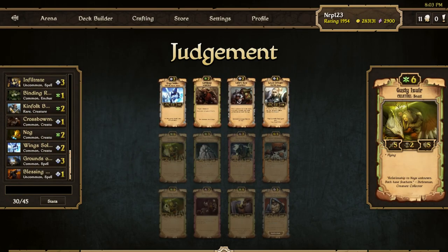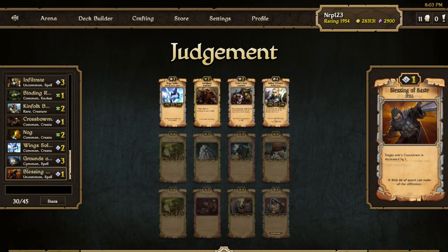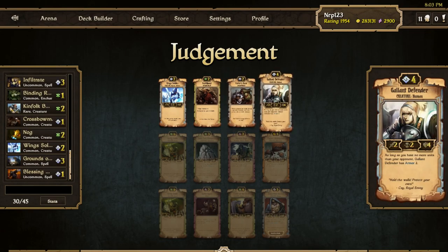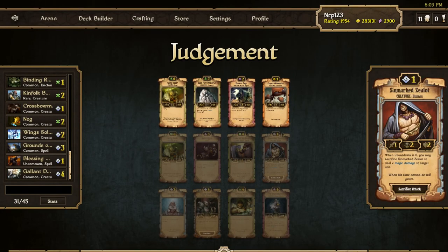I could have three Gusties, but Order is definitely the way to go. I'll take the Count Defender over the Collarsman and Wing Soldier — this is actually my first four-drop. Order usually has so many four-drops it's unusual. I'll take that, and I'll get another four-drop for the Night Sky.